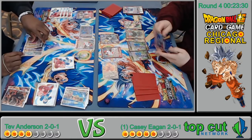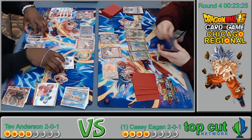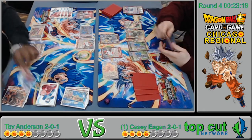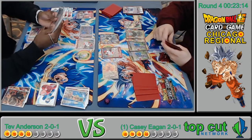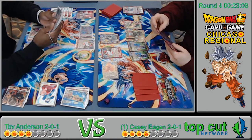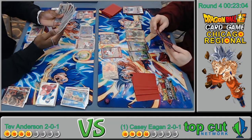He pays two, draws two. Is this the turn he awakens? He hasn't been able to line up his awaken turn. Oh, I see the secret! I see the Clash of Fate secret in Tev's hand!